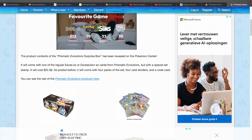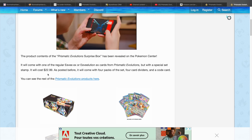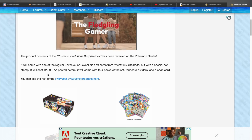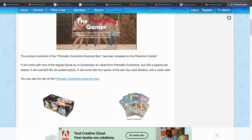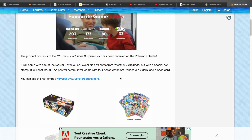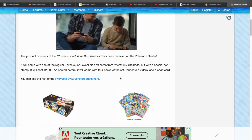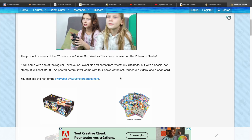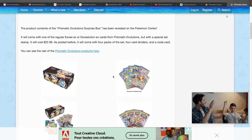It will cost $22.99, the box. That's kind of cheap — the lowest I've seen them for is 25 euros. As posted before, it will come with four packs of the set, four card dividers, and a code card. For the packs alone, it's actually already between 16 and 20 dollars, so it's actually a decent value.